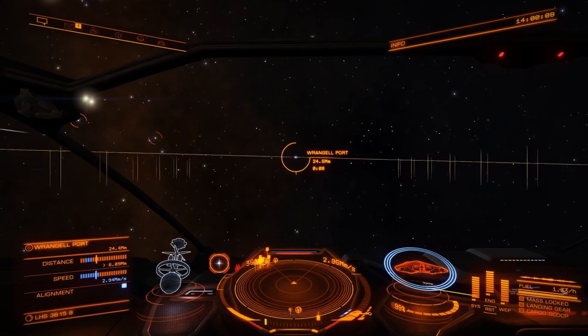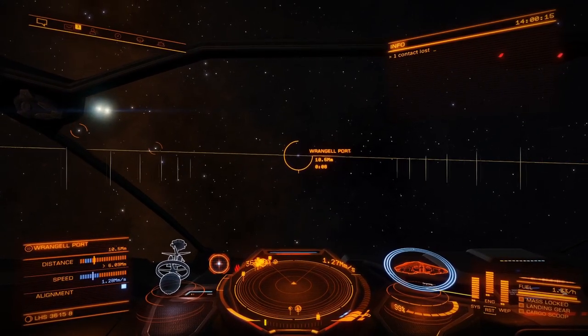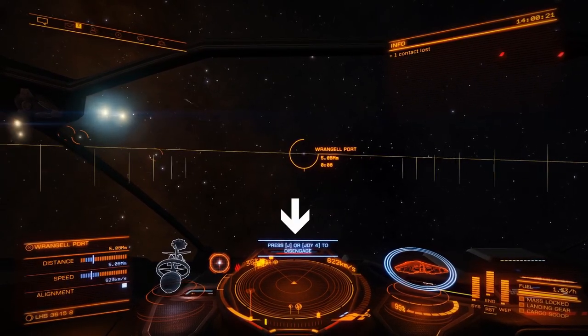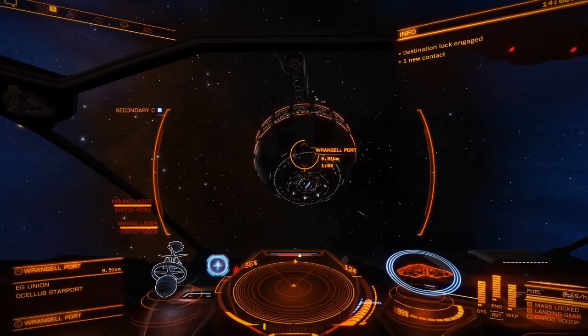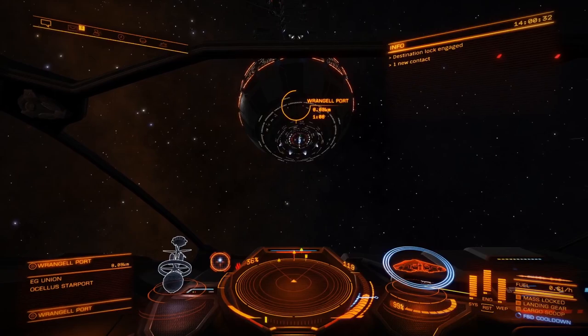As soon as both bars hit the blue area, your on-screen display will say something like 'Disengage supercruise' by hitting J or whatever joystick button you have. The bottom one is already there — I'm at optimal speed — I'm just waiting for the top one to get into the correct spot, constantly using my joystick to center the screen onto the destination. There it is — hit J, pop out, and I'm at the right location.